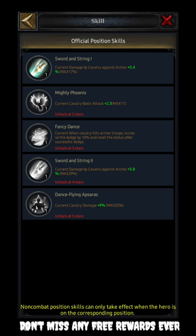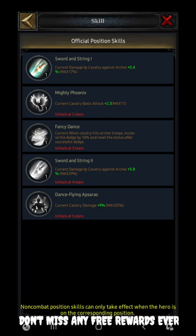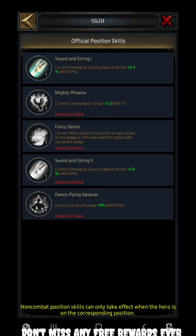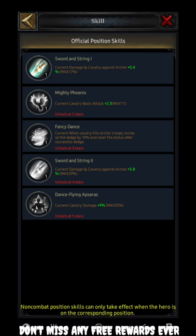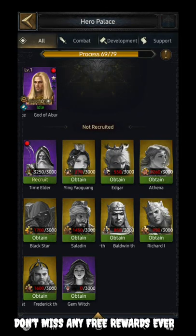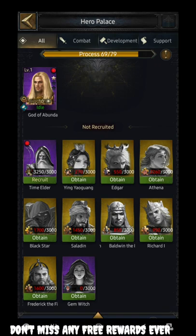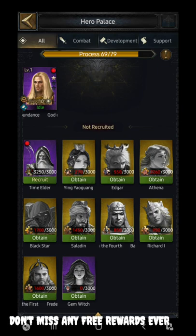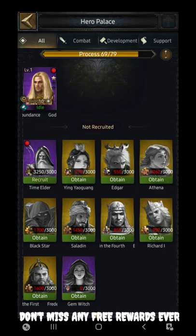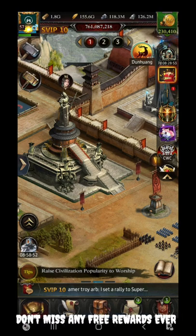So combining 17% from the first feature and 29% max from the second, that's around 46% total increment of damage on archer troops — really impressive. Flying Apsaras gives current cavalry damage increased by a maximum of 35%. These numbers are extraordinary. Heroes with such high numbers have not been introduced in the game until now. If you are able to get this hero, invest in unlocking and maximizing it and use it against archer castles.